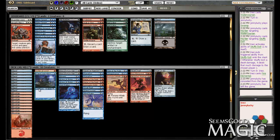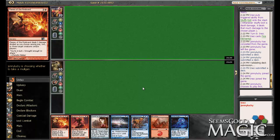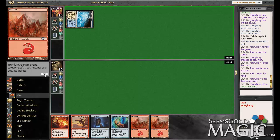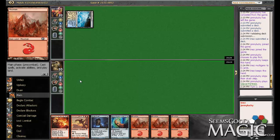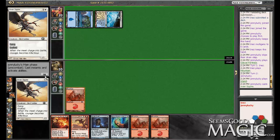Alright, I guess we try — maybe I don't need the Kraken Hatchling. I could bring in something else. Rewind maybe? I don't really like Rewind all that much. Alright, I guess we just try this. Pretty obvious mull here. This hand's pretty bad but I'm going to keep it. So he's got some blue in there too — he's got more blue than I originally thought.